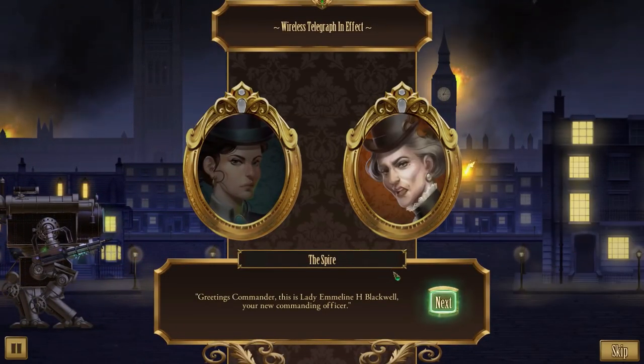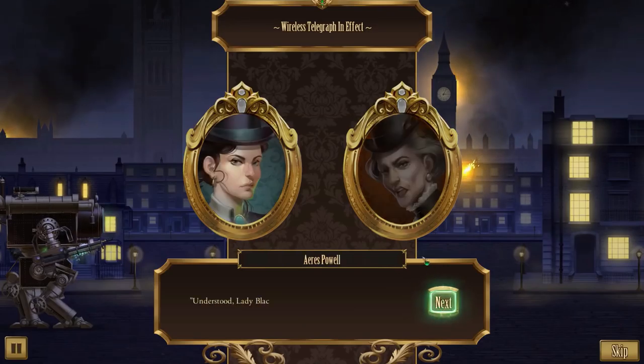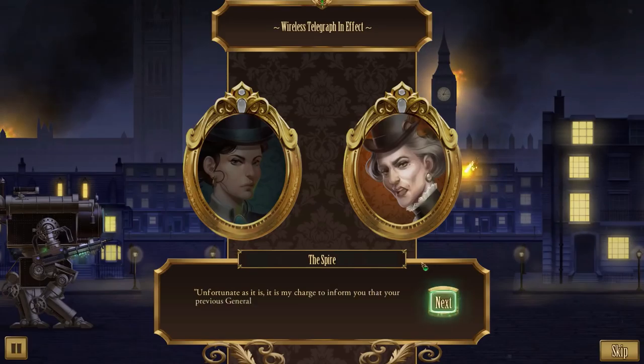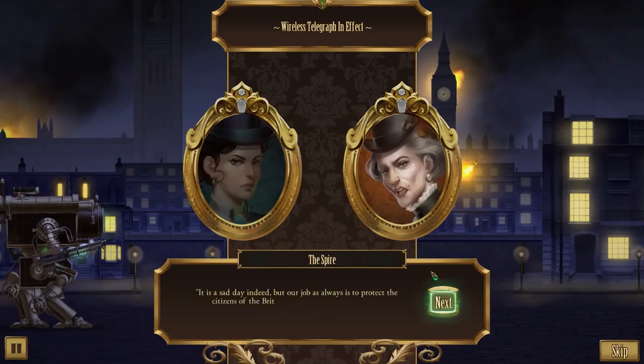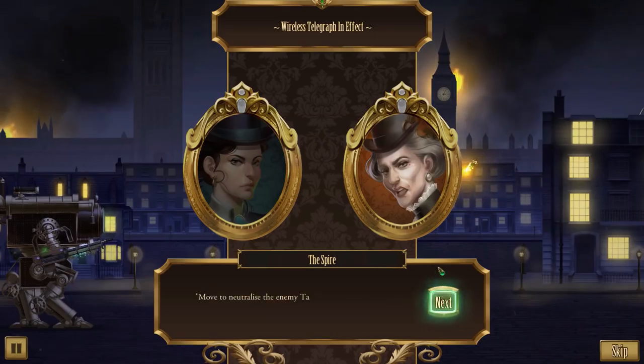The story intro plays: Commander, this is Lady Emmeline Blackwell, your new commanding officer. Understood, Lady Blackwell. I must ask - where is Lord Butler? Unfortunately, it is my charge to inform you that your previous general, Lord Butler, was slain in the blast. I am his replacement. He was quite a man. It's a sad day, but our job is always to protect the citizens of the British Empire.